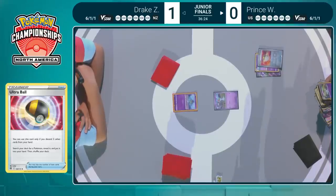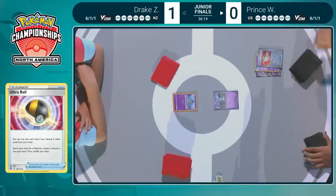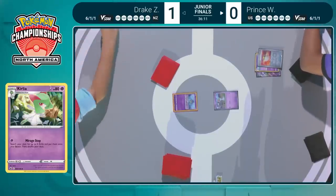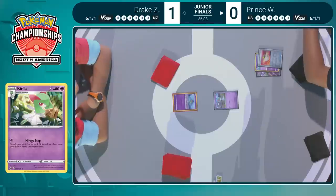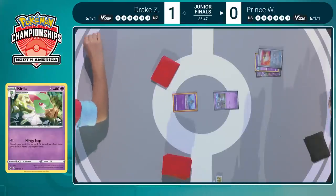Ultra Ball is going to start things off on Prince's side of the field, discarding a couple of Pokemon right away. Checking the prizes — sees that Mirage Step Kirlia is available in the deck, something he was unable to go for in the last game. Prince does not play the Mew that we're so used to seeing in Gardevoir lists — you really don't have space for that when you're trying to fit in the Mewtwo V-Union, Reversal Energies, and tech cards like that Luxray we saw in the prizes.